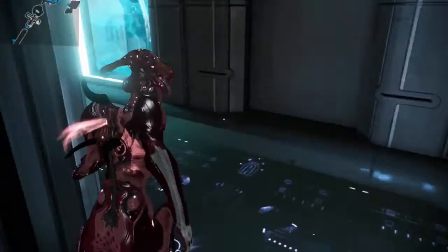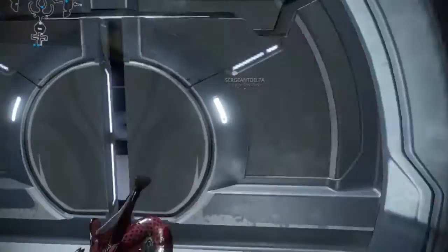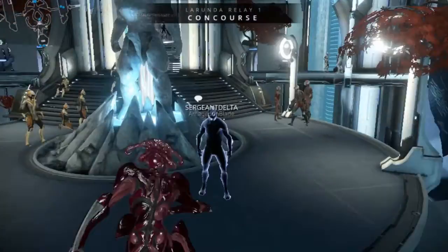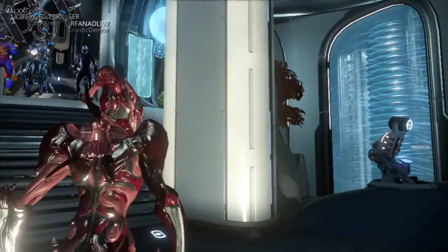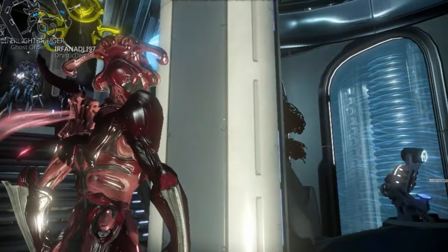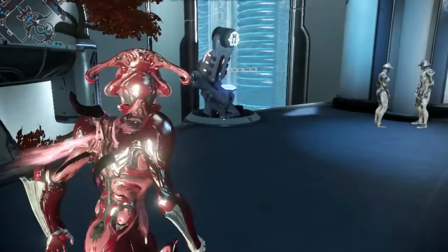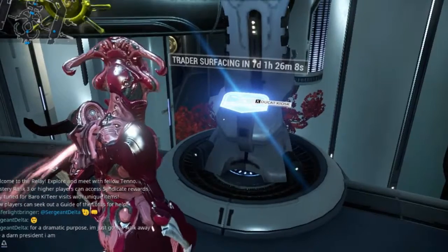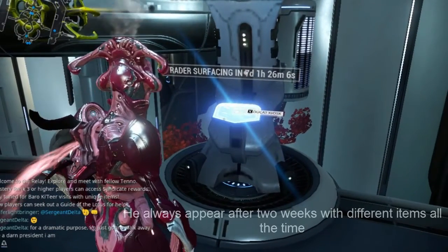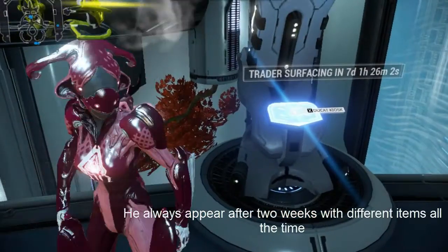Baro basically appears on this orb in the relay — he always appears right here. Right now you can see the time remaining until he appears; for me he's coming in seven days.